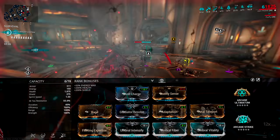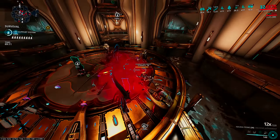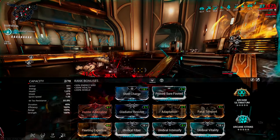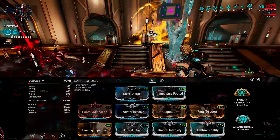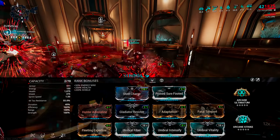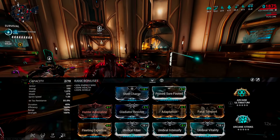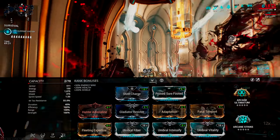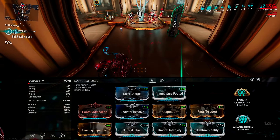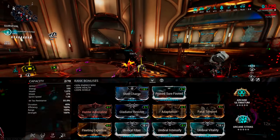The second arcane is mostly personal preference — I have Arcane Strike for more melee attack speed, which also speeds up the animations of your teleport finisher and Bladestorm. You could run Guardian for more armor or just about any other arcane you want; there's no crazy energy requirement like with Banshee, so play around with that second slot. For the Umbral Forma version, the main differences are Sure-Footed — so you never get knocked down and can use self-stagger weapons freely — and Hunter Adrenaline for that extra five percent energy from damage. You don't lose much effectiveness without the Umbral Forma on Ash.